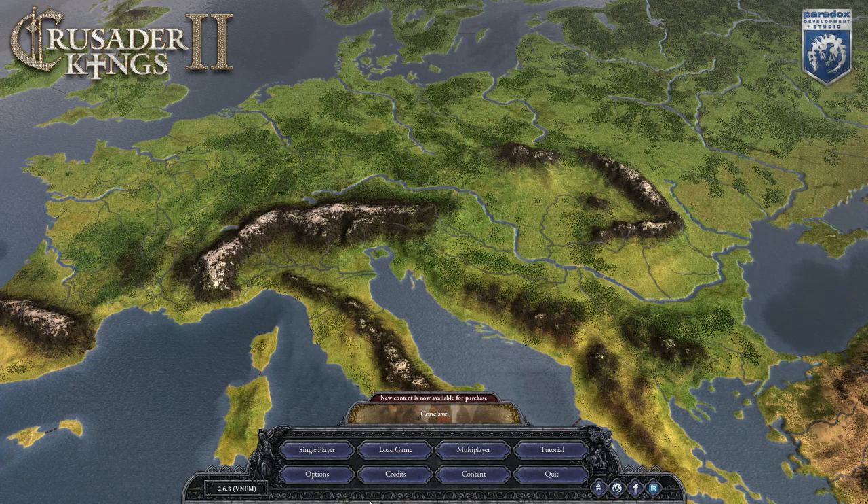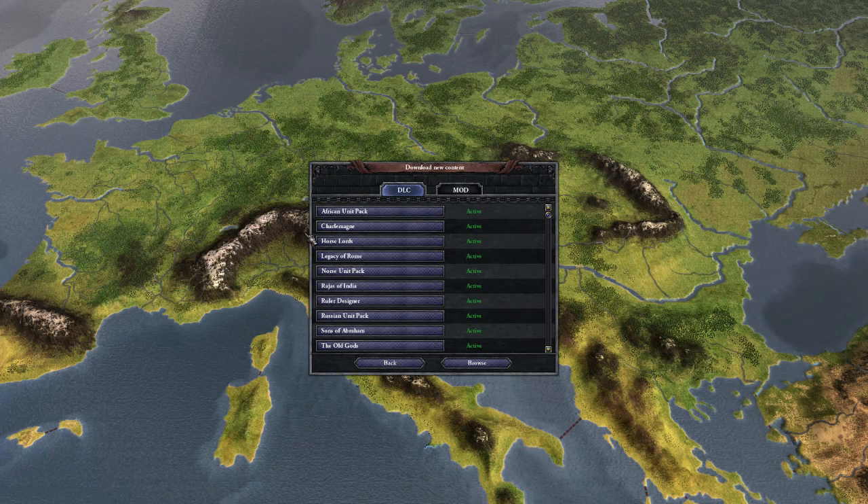Hello everyone and welcome to Brodin Plays Crusader Kings 2. This is a let's play with the Reaper's Due DLC, so let's just take a look at the content here. We have all of this DLC going: the Way of Life, the Swords, the Reaper's Due, the Old Gods, Sons of Abraham. We do have the Ruler Designer, but we're not going to make a Ruler because that disallows achievements.